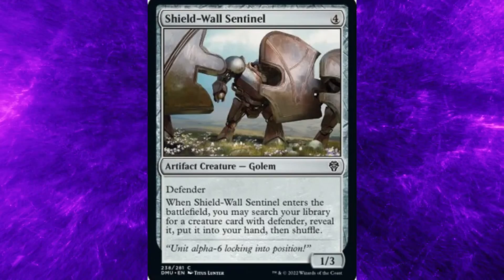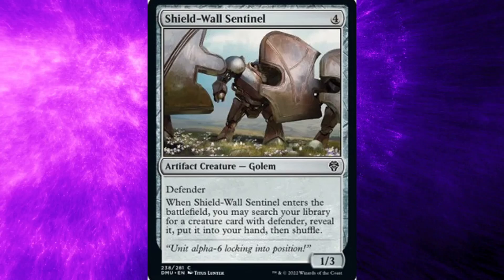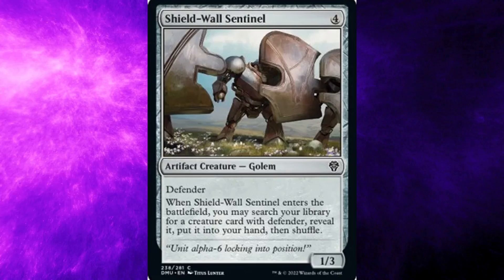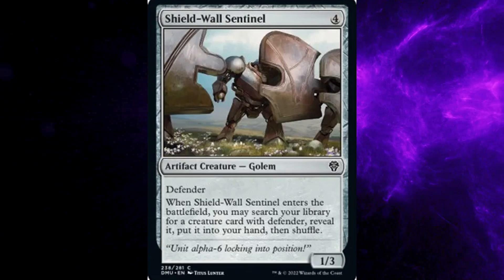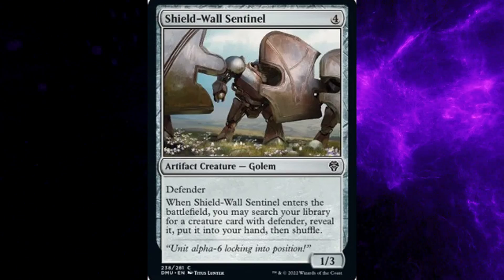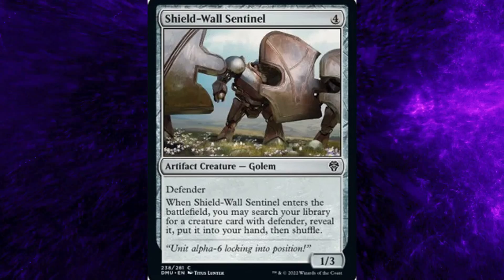Dominaria United set, card number 238: Shield-Wall Sentinel. Costs four general mana. Type: Artifact Creature, Golem. Rarity: Common. Abilities: Defender. When Shield-Wall Sentinel enters the battlefield, you may search your library for a creature card with Defender, reveal it, put it into your hand, then shuffle. Flavor text: Unit Alpha Six locking into position. One power, three toughness.